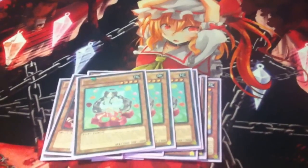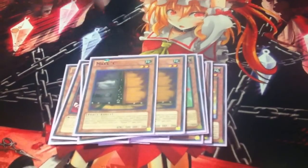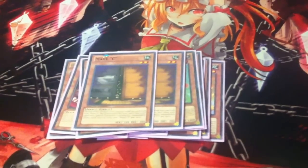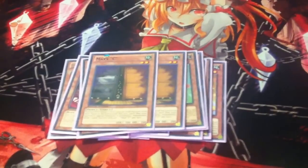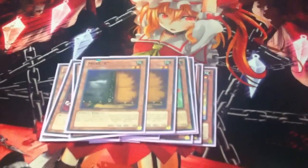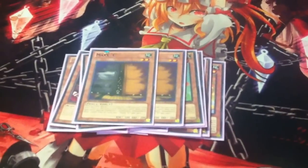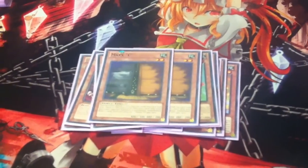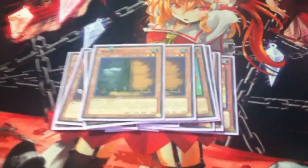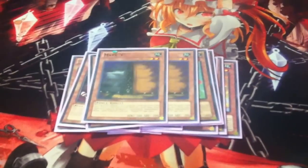To round off the monsters, I run 2 Maxx C. I like Maxx C in this format because a lot of decks special summon. There's a lot of Madolches at our locals, and also Murmur Mouse — you get a few searches off that, or you stop your opponent's play. And like I said earlier, you can free dump it for a Hootcake search.